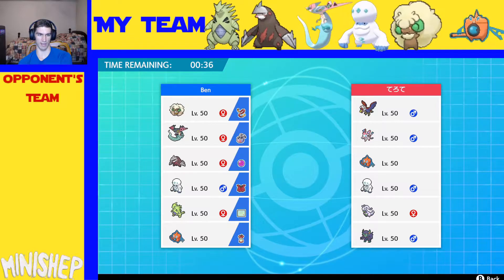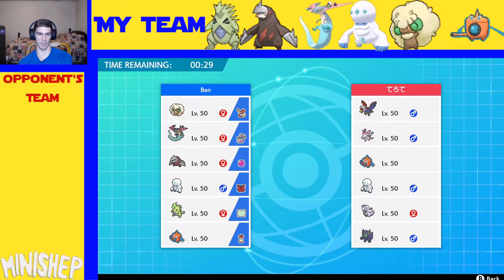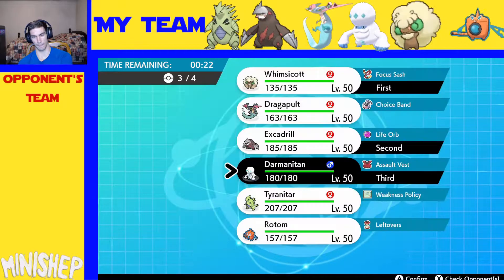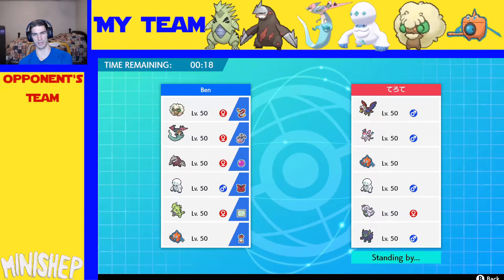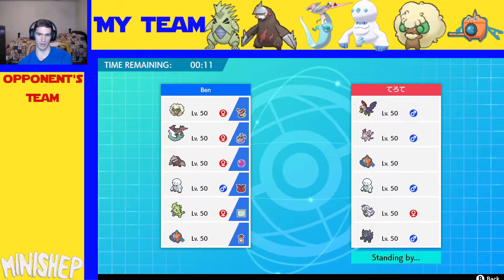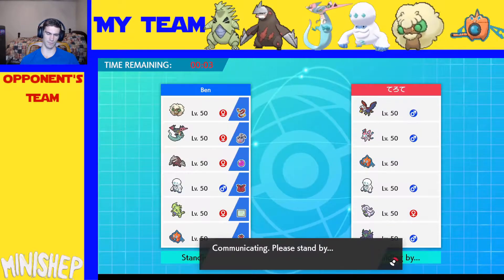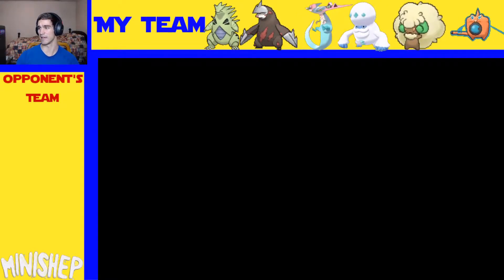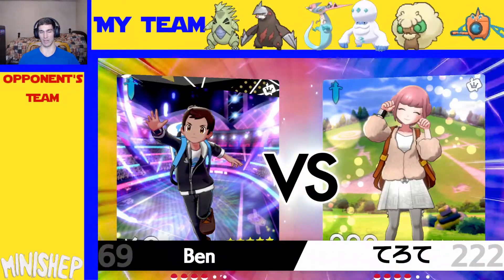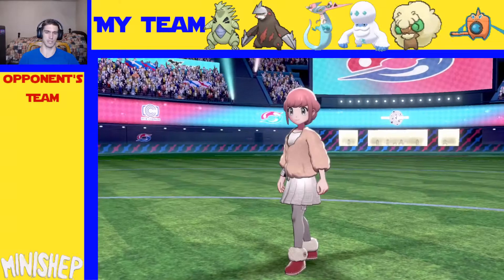I'm only in a bad spot if he leads with Rotom if I lead Excadrill — and even then I have Whimsicott, so what do I really care? Alright, Whimsicott, Excadrill. Dragapult — he's got two Fairy types, I'd rather not. Tyranitar is really good here. I don't think I need Sand Rush, I'll have Tailwind. Excadrill's pretty fast anyway. I've got Google pulled up so I can check everything's speed — still working on that. You'd think by the time we broke into the top thousand and played 70 games, I'd know everything's speed. I'm still learning.